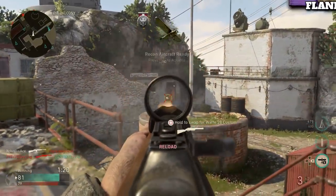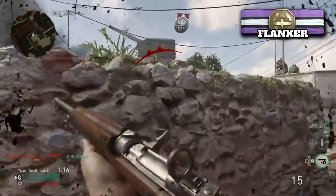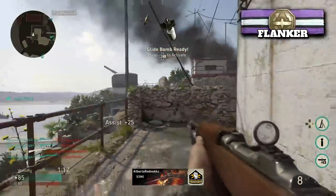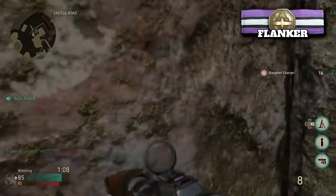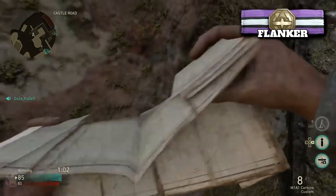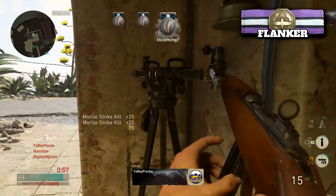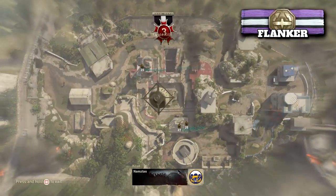Moving on, Flanker is basically the Ghost of this game — it allows you to stay hidden from enemy recon aircraft as long as you're moving. This is going to be a very popular choice for team deathmatch players. In the beta, the only way to do this was through the Mountain Division, which required too many sacrifices. Now you can simply pick it as your basic training skill for a stealthy playstyle.